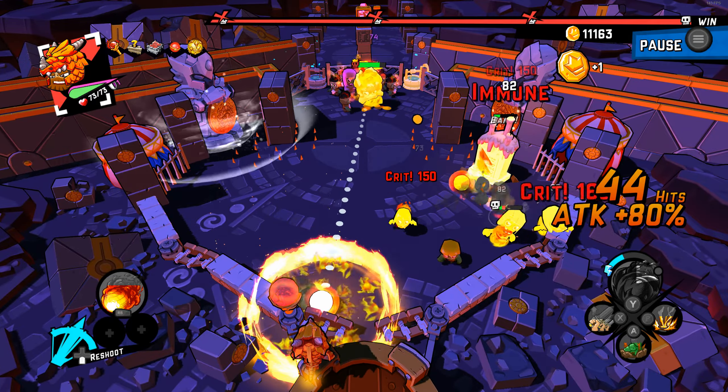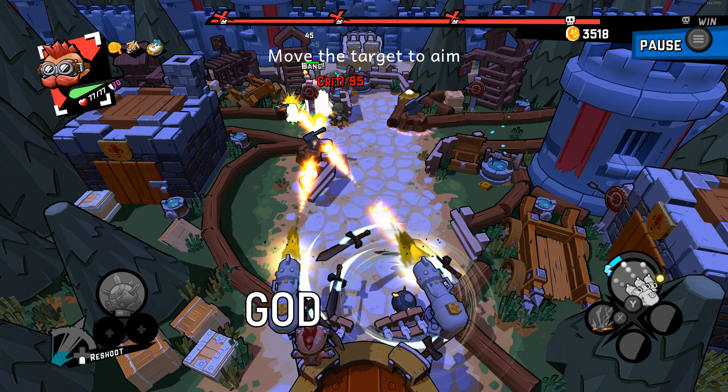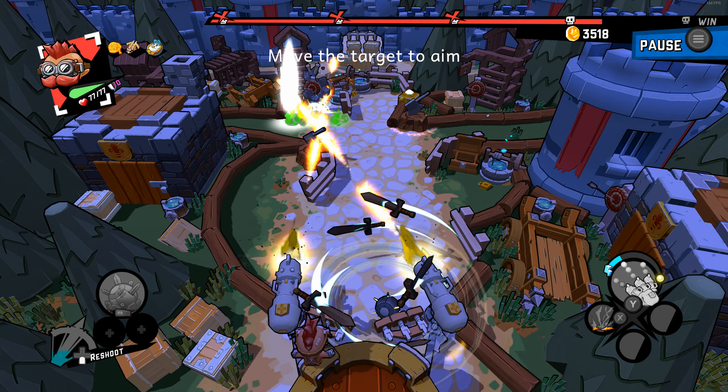You can unlock powerful skills like lighting your balls on fire, calling down lightning bolts, and turning your paddles into goddamn machine guns to re-dead your undead opponents.